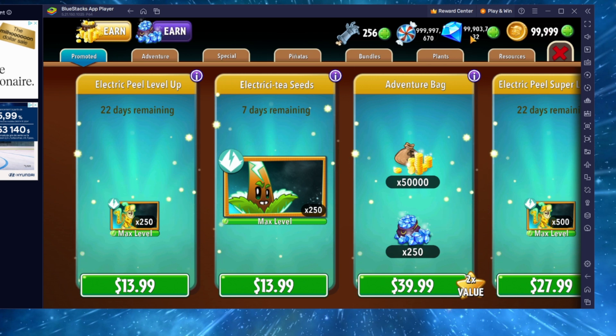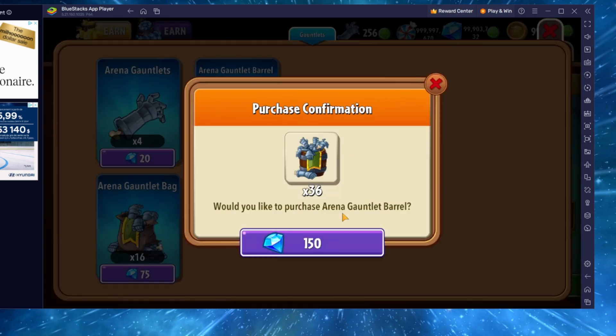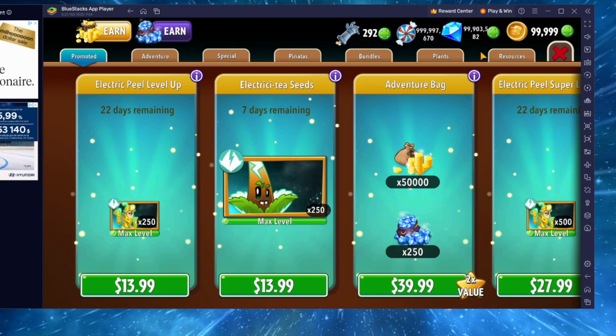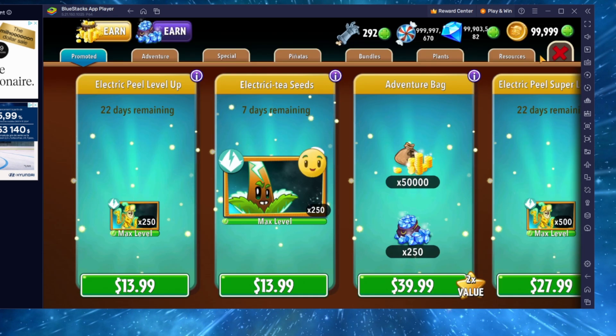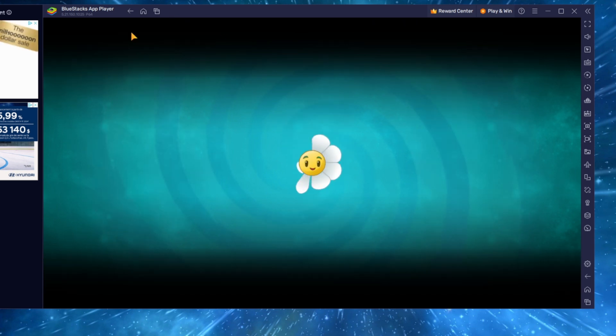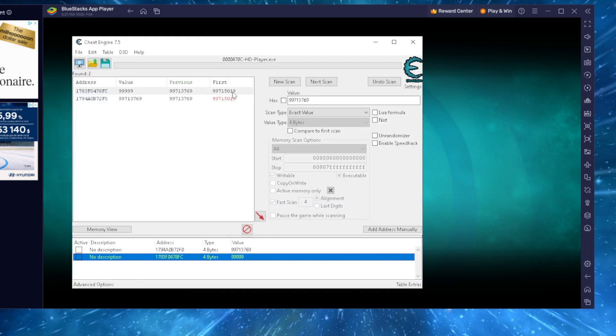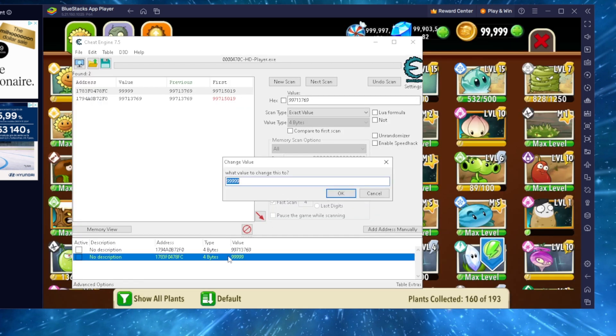You can do this with gems, mints, and gauntlets — though gauntlets don't really last, it might be a bug. But you can just buy gauntlets forever with the amount of gems you have. You can also use this to buy plants, which is pretty cool. Let me just fix the number of cash I have — I'm gonna put it at 999,999,999, boom.